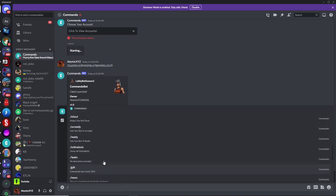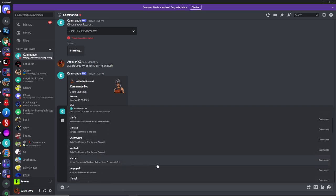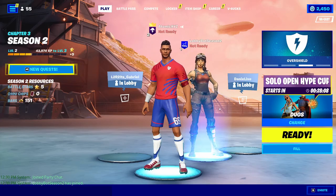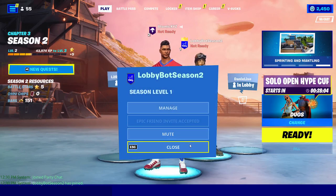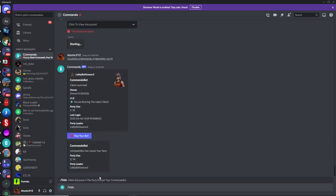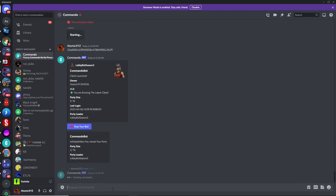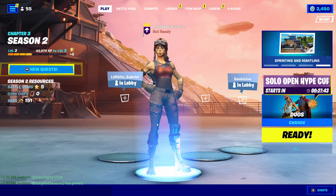So one of the best commands to use right when the bot joins your party is the hide command. For this to work, you're going to have to make the lobbybot a party leader by clicking on Manage and then making it a party leader. And then if you head back over to Discord, you can just type in the hide command, and that's going to hide every single person in your lobby except for the bot.